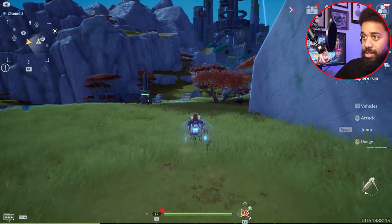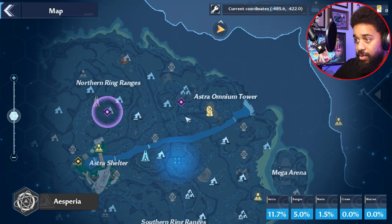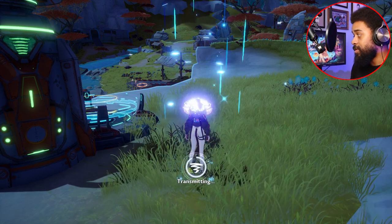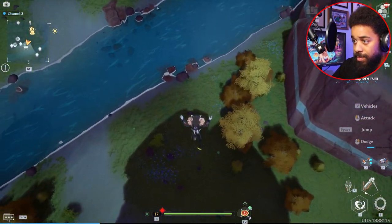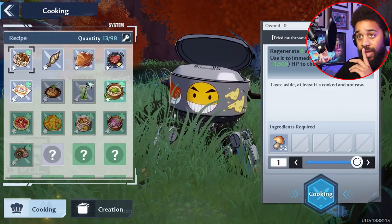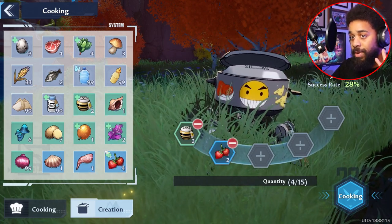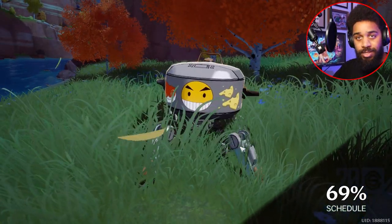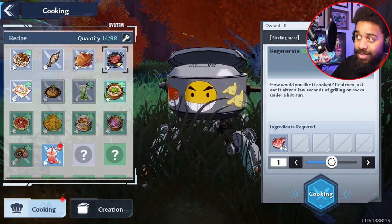Then head to your nearest cooking pot — probably back near where the old lady was, or there's one close to the Omnium Tower in Astra. At the cooking pot, click creation: put in two honey, two strawberry, and a bunch of water to max it out. That'll get you your frosted strawberry ice.